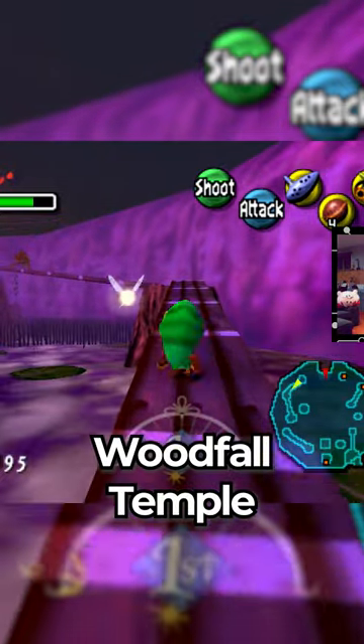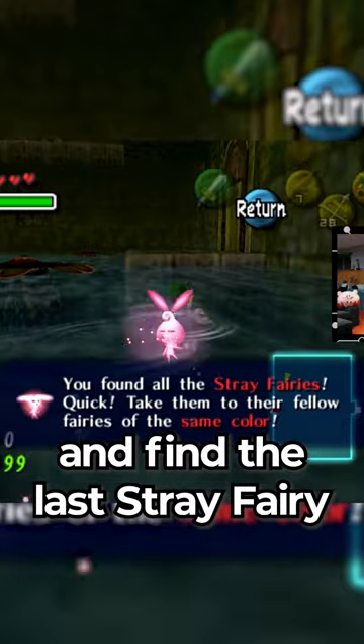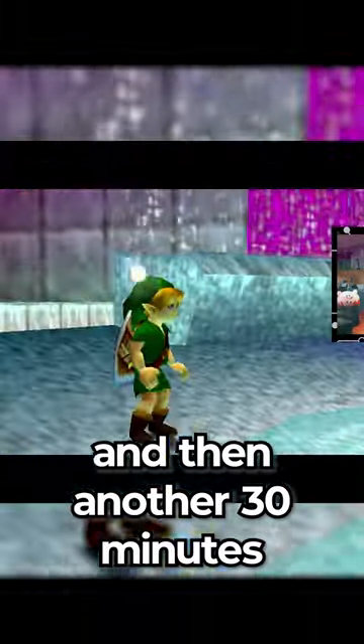We make our way towards the Woodfall Temple. After making our way through the temple, we fight the boss and end up taking 30 minutes to try and find the last stray fairy, and then another 30 minutes trying to get to the fairy fountain.